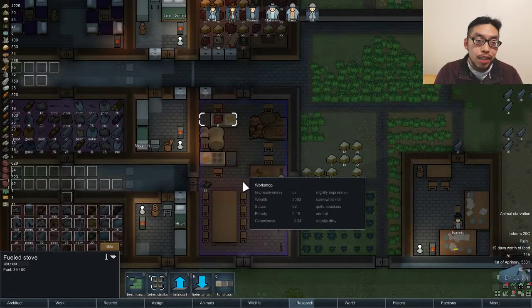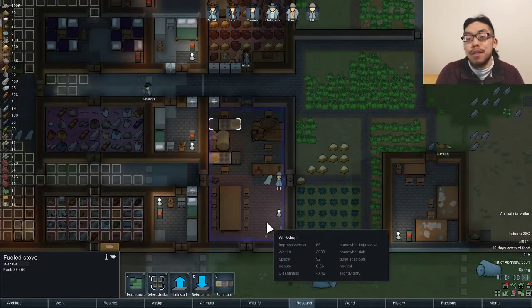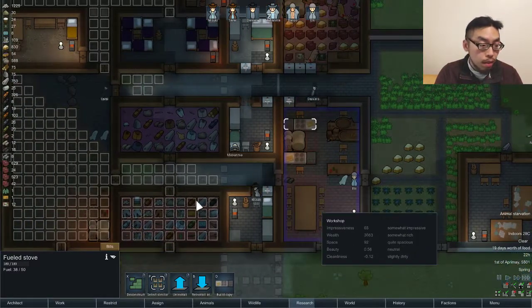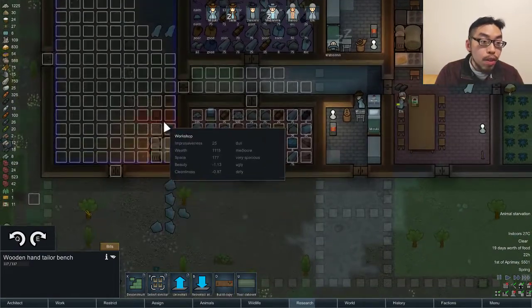Oh wow, I have two cooking stations. I forgot about that. Gotta double up on these workshops. I should definitely remove — not remove. Remove this over here.